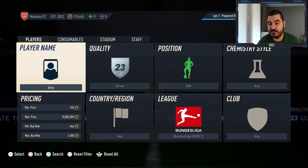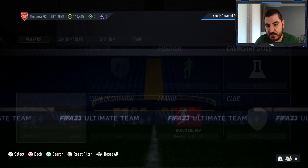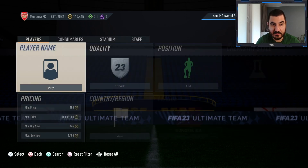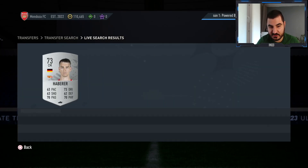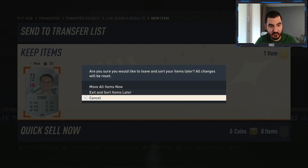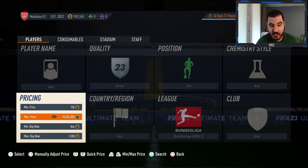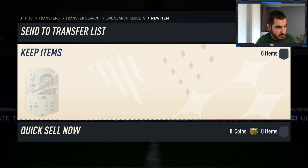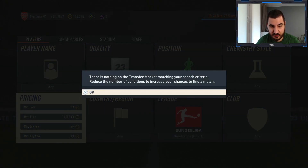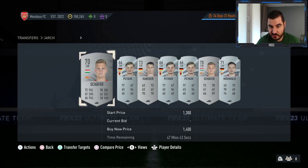The first trading method of today's video is going to be with silvers again — this time from the Bundesliga, specifically center mids. This filter can be super effective because they're selling for a lot. The cheapest are going for 1400, and there's not a lot of them listed. So if we manage to get them for under 1k or around 1k, we can make 200 coins per card or even more. They're popping up easily and we can take a lot of them. Just put 1400 as the max price if you're not great at sniping.